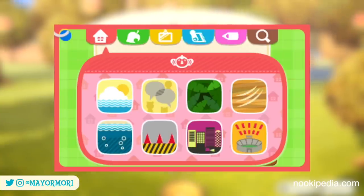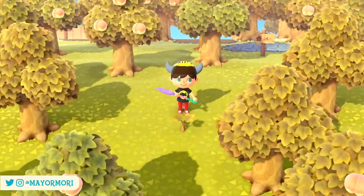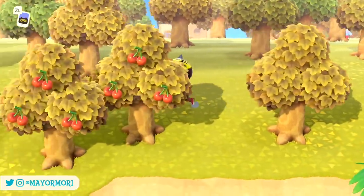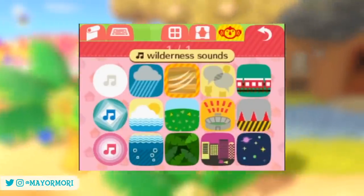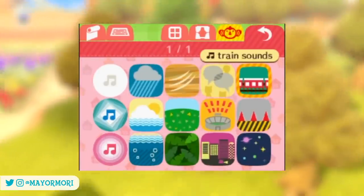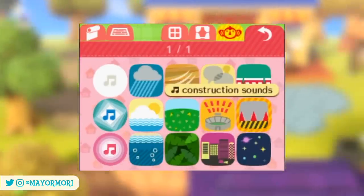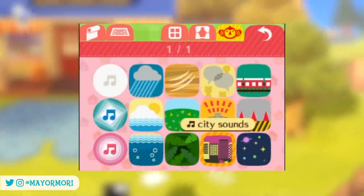Soundscapes aren't new to Animal Crossing — they were first introduced in Happy Home Designer, where they were known as sound sceneries. To give a better understanding of what's available, some of the sounds from Happy Home Designer you could choose include rain, wilderness, bustle, train sounds, beach sounds, prairie sounds, cheering, construction, underwater, jungle, city, and space.